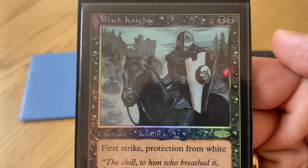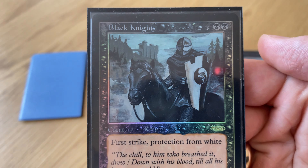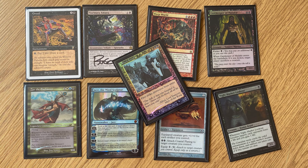I try to play black decks as regularly as possible. I like Black Knight. I really like moments when my creature can't be killed by Swords to Plowshares and can't be blocked by Serra Angel. So those are my nine important magic cards.